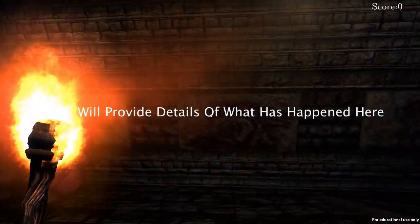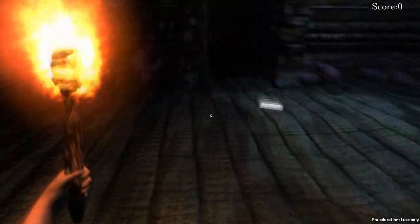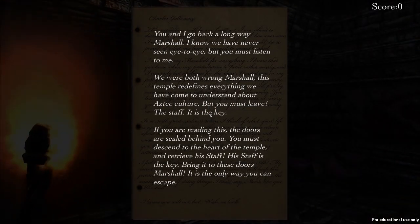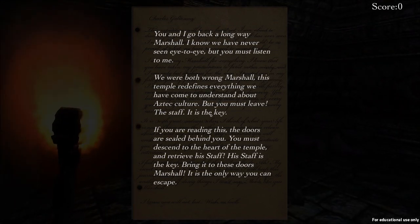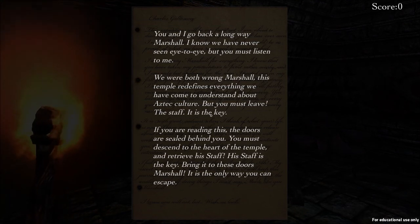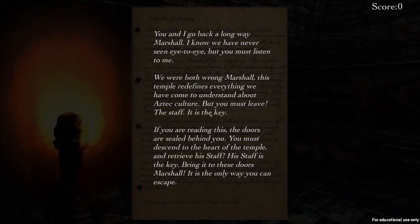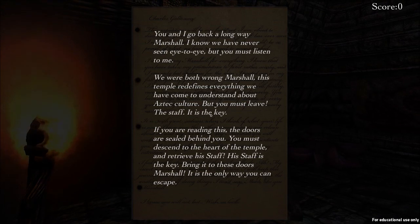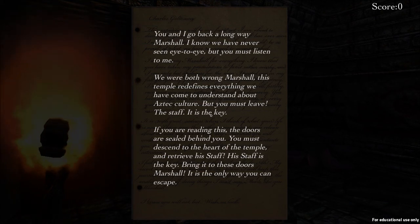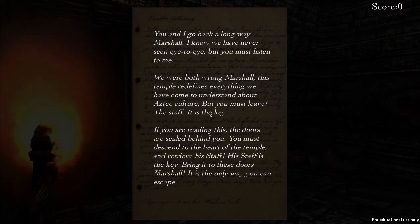Notes will provide details of what's happened. When you hit sprint the screen goes really blurry, which is kind of weird. Let's check out this note: 'The key — if you're reading this, the doors are sealed behind you. You must ascend to the heart of the temple and retrieve his staff. His staff is the key. Bring it to these doors, Marshal. It is the only way you can escape.' Okay, so we have our goal for the game.